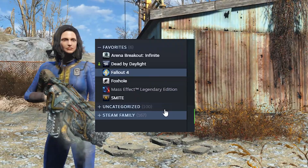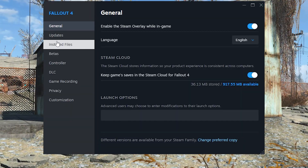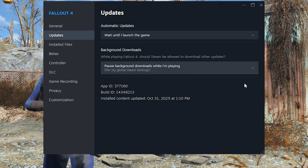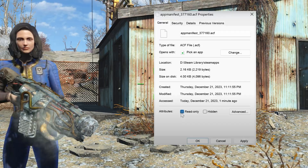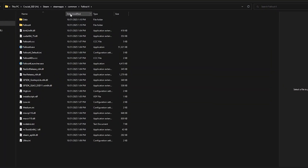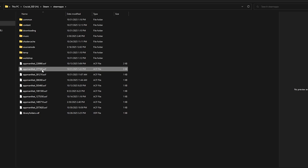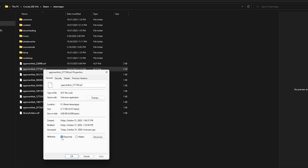Go to your Steam library, right-click your Fallout 4 properties and click the updates tab. And now the read-only method: navigate to your Steam apps folder, locate the file named app manifest 377160, right-click it, go to properties, check the read-only box and hit OK.